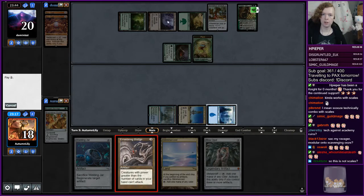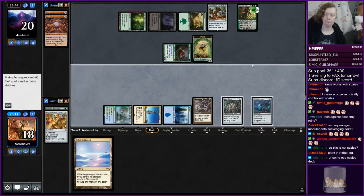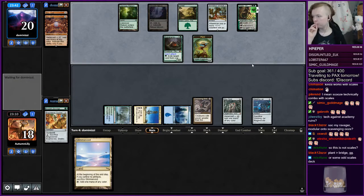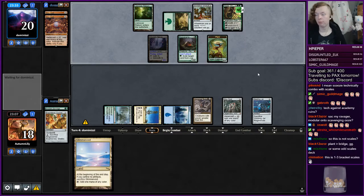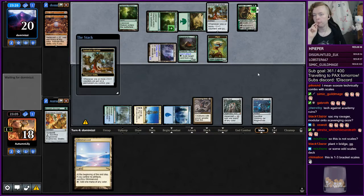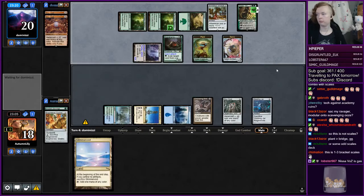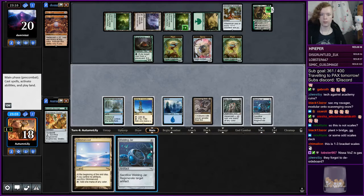Nissa, Voice of Zendikar — interesting. Kind of awkward — they are going to get a poison counter in with their Inkmoth, which means the Animation Module can start ticking up. This is probably Scales — they've got Mox Opals, right? They probably just drew a couple flex lock cards that they happen to have in their deck. This is a card I've seen in sideboards plenty — it's not that weird for them to have one in the main. Very powerful card in Scales.